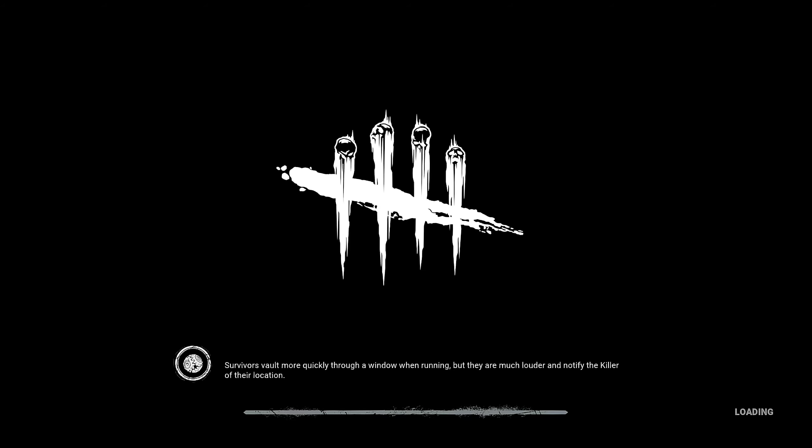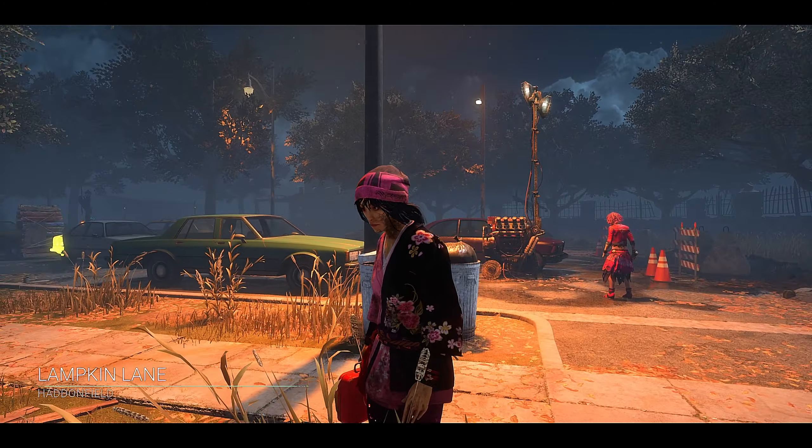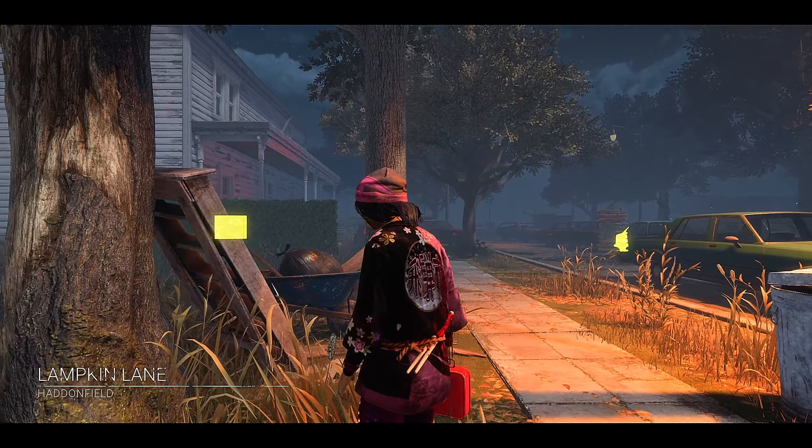If you're a killer, you see the red scratch marks when survivors run. It's also useful if a survivor's wearing a red outfit — easier to spot them. What people generally do in comp is wear darker outfits, so if you can brighten it with filters, you can see them easier.